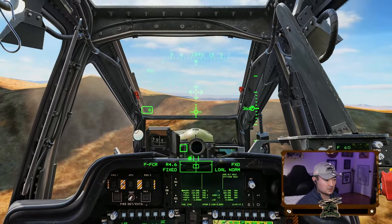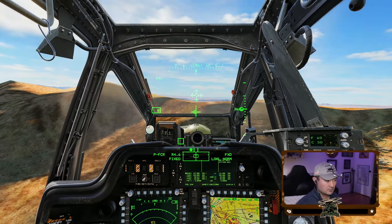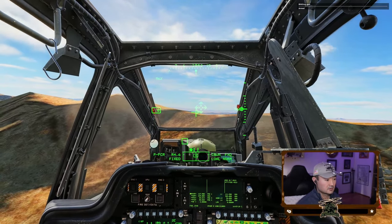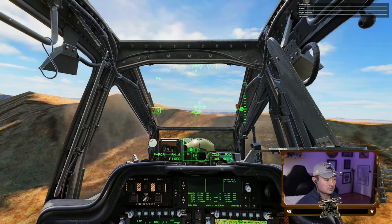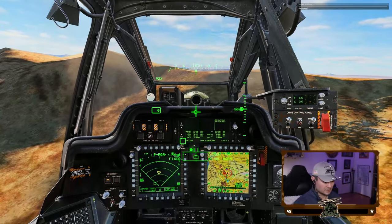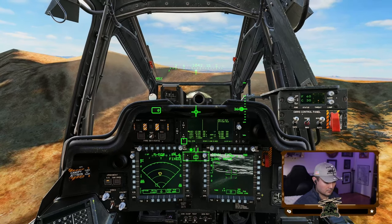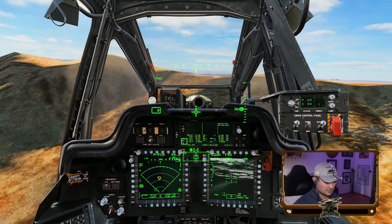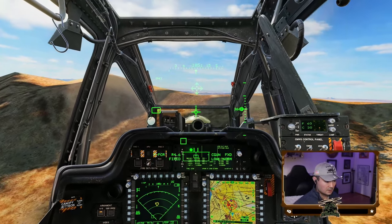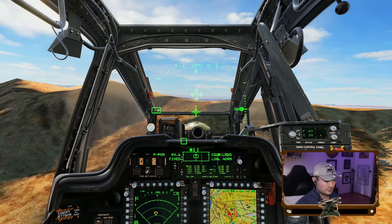They can't see us either. Just to demonstrate that, let's get George up and see if he can find anything. George is not finding any targets. So we know that we are masked. Alright, let's start lobbing missiles and see what happens — here we go.